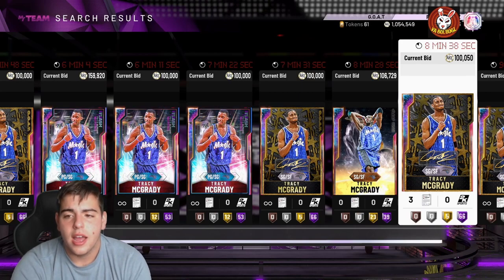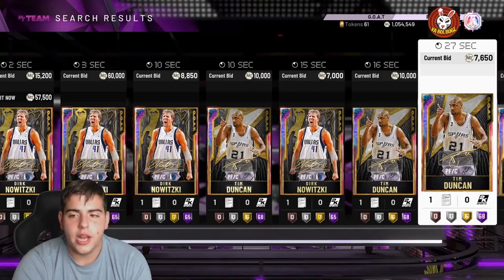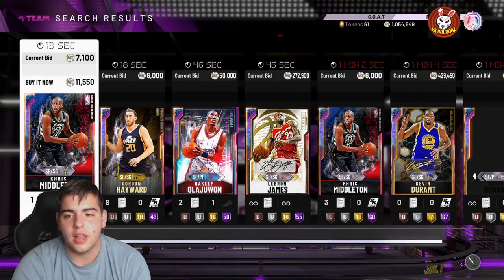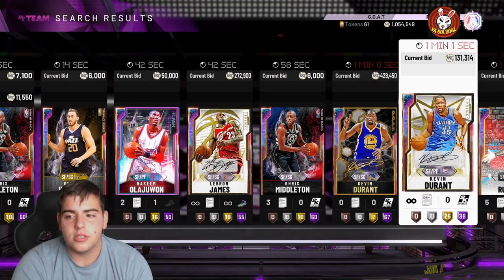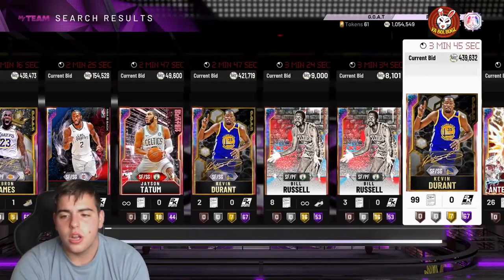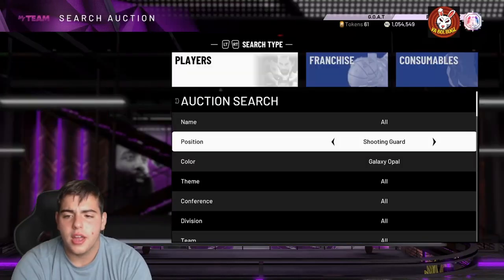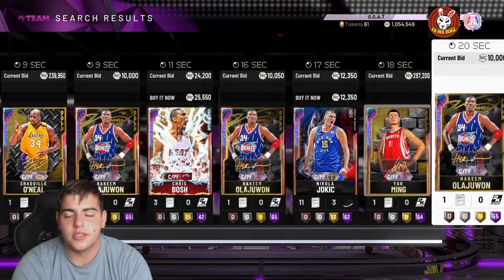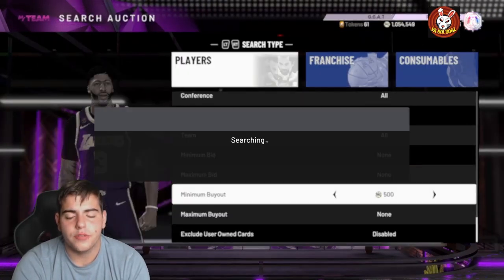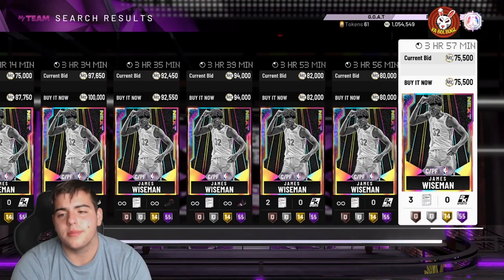So we have Giannis, MJ, and Tracy McGrady — that starting trio is absolutely insane. Now at 650,000 MT left, we need a power forward. We have options like Dirk, Timmy D, Zion for 7k, LeBron, KD, or Opal Giannis for around 200k. Ultimately, I'm going with Wiseman at power forward — he's still absolutely insane for his value, around 80,000 MT.